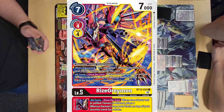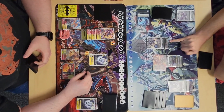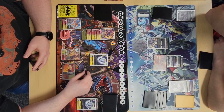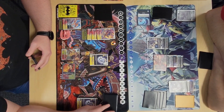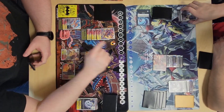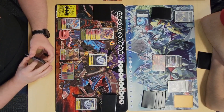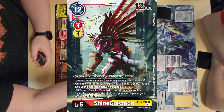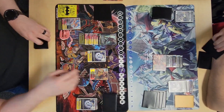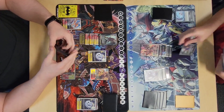I evo to Rise, rip the Marcus Daemon off the top so I don't pass turn, play it, tap it to minus 3k and gain a memory. I minus 3k on the Dorugamon, trigger Geo to draw, then use Agumon to delete the Dorugamon. Coromon minuses 1k on the Alphamon, then I evo into Shine for three.